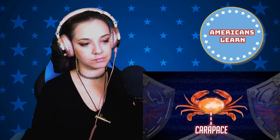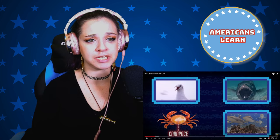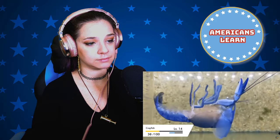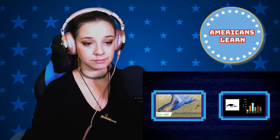Their carapace — which is the thickest, sturdiest, and most important link in their armor — can block attacks from seabird beaks, fish jaws, and many of the other threats common in aquatic environments. It does, however, have the same weakness as all exoskeleton-type builds, which is that their defense stat drops drastically for a short time when leveling up.